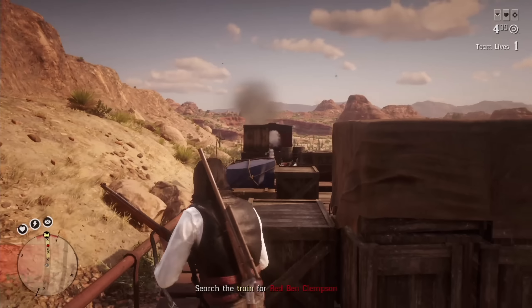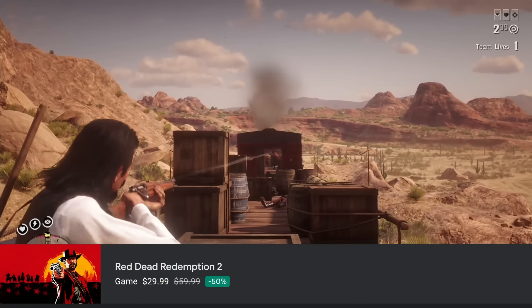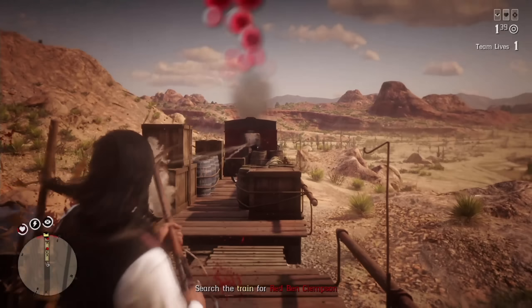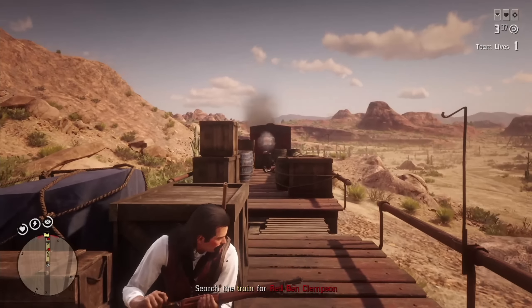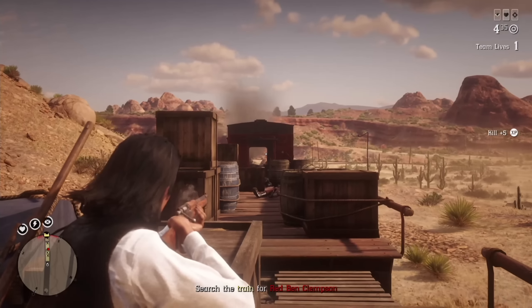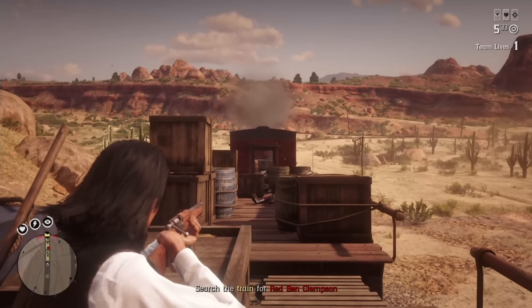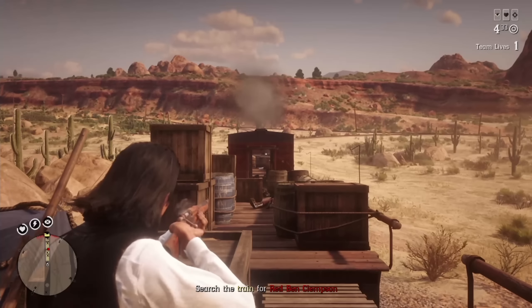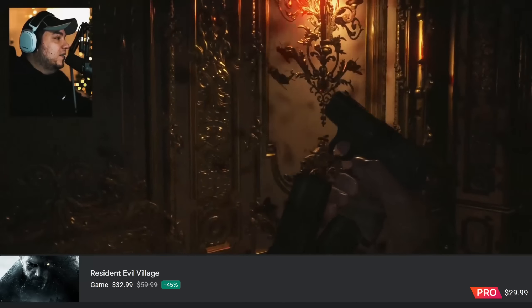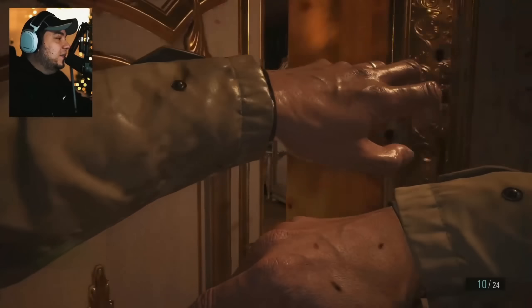Red Dead Redemption 2 comes in at the lowest it ever really gets at $29.99. This is also in my top three games on Stadia — full 60 FPS, full true 4K in visual mode, full-blown online servers, one of the best storytelling games of the past five years on any platform, and a must-pick-up if you don't own it. Resident Evil Village is also 50% off, and I think this is easily the best horror game to have dropped in the last few years — definitely grab it.